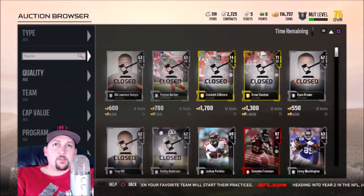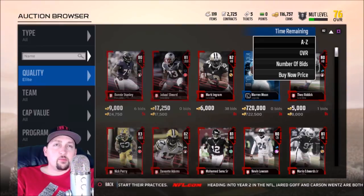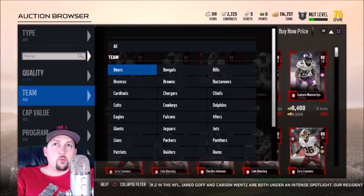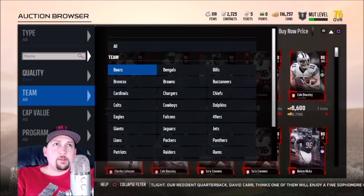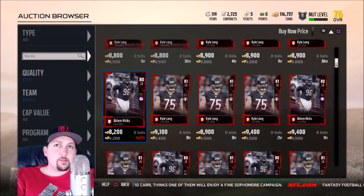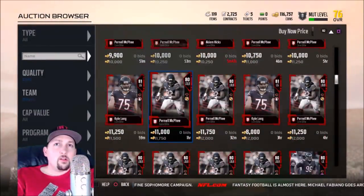Let me show you some techniques for finding good deals. Something I do quite a bit is go to Elite in Quality and set Buy Now Price, then go Team to Team. I prefer elites because they're the easiest to sell. I just scroll through team by team looking for cards that are out of place. Here for example — Akeem Hicks doesn't typically sell for 9,200; that's a bit high. And sure enough, there he is again for 8,000, so I just put him in.